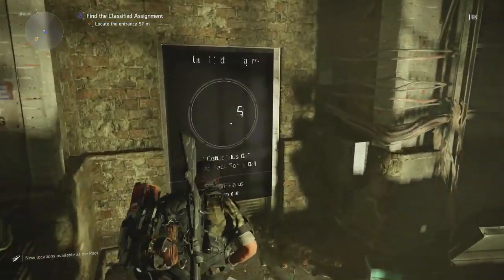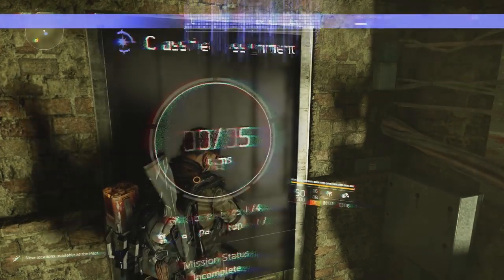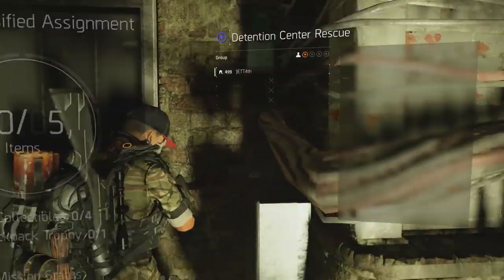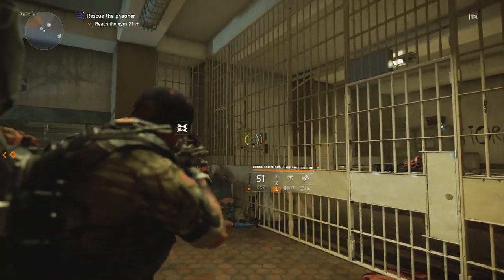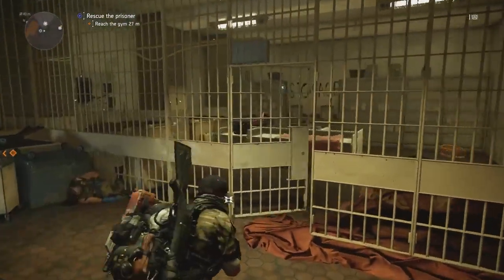You're going to do some stuff and things, and then you will find yourself next to the first phone in this room. There is an electric box right off to the left inside of it — go ahead and shoot that and it will open up the door for you.